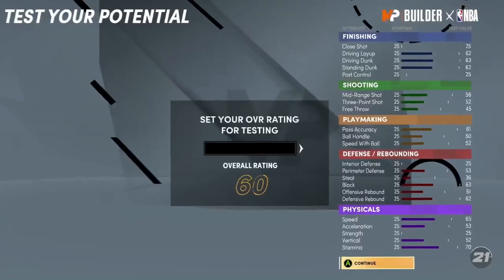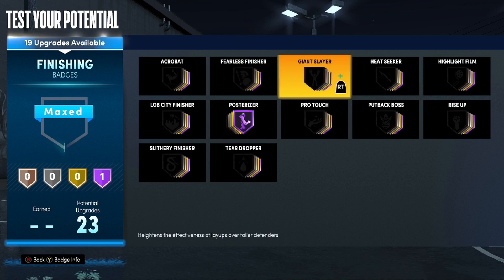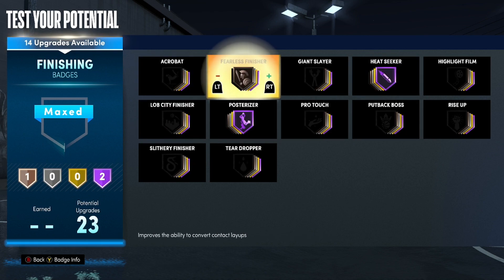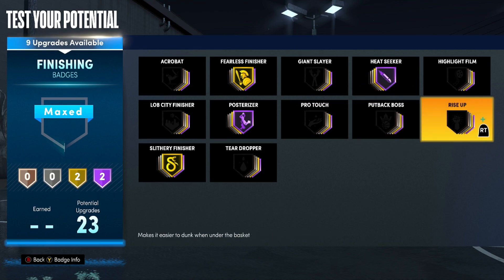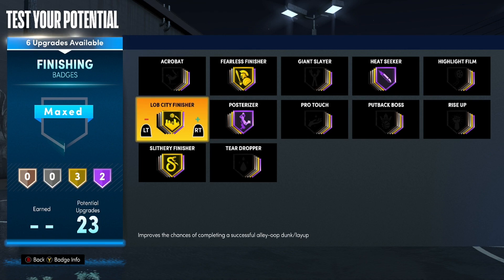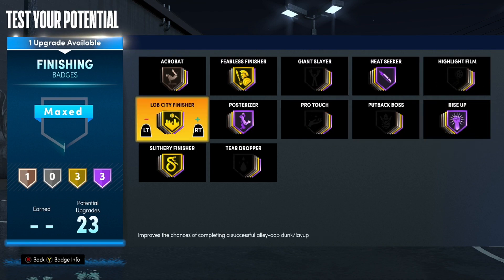Test build — I'm gonna give you all some badges. We'll do Posterizer first, then Heat Seeker. Put Fearless on gold — you're gonna make a lot of tough shots. If you want to do putback dunks, put this on silver. You can do Rise Up — for that badge to work they have to be about four inches taller than you, so against seven-footers it's not all too often. Maybe gold Acrobat, and if you really want Rise Up you can do that. Slithery and the rest of these are good — this is OP.